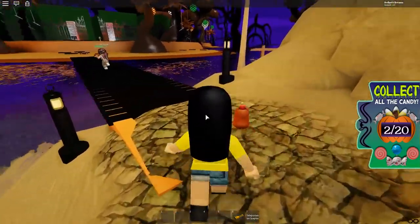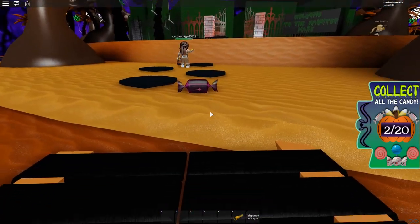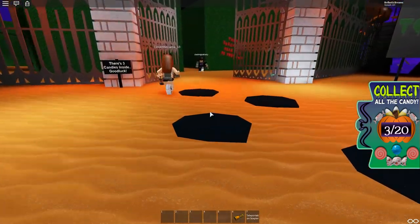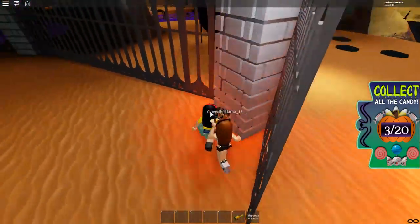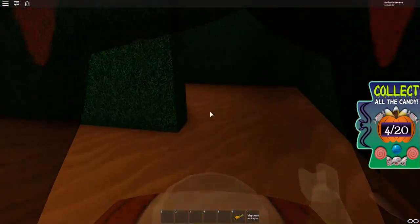We're going to take the bridge this way. It looks like there's some sort of haunted house. Here's one right at the end of the bridge, so we're going to collect this one. Let's go into this little maze — there are three candies inside. Here is one right here. So maybe we should explore the maze a little bit.